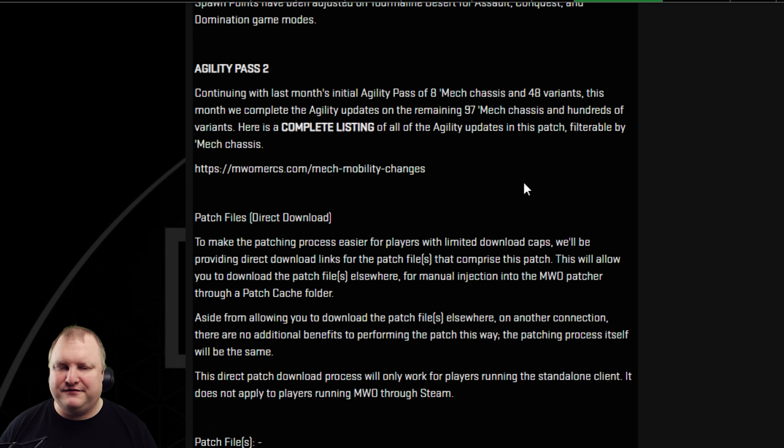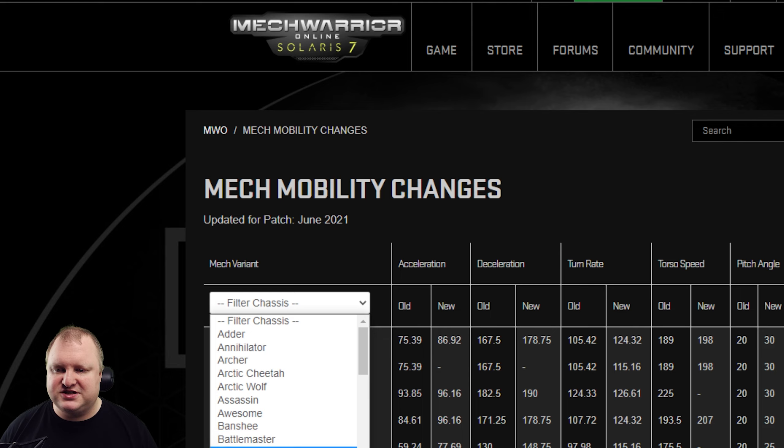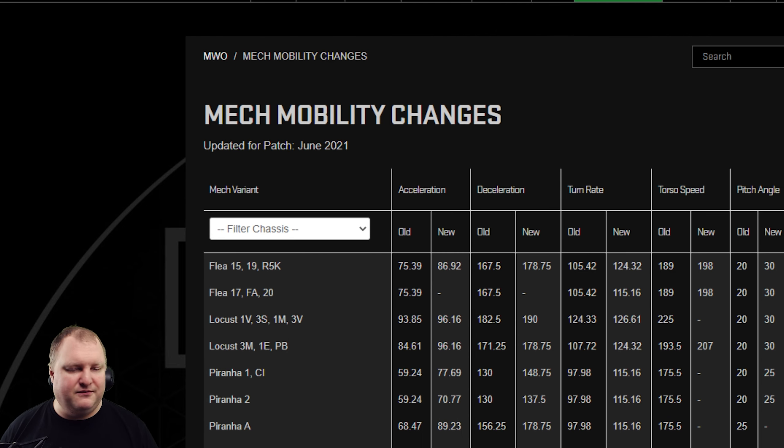Last but definitely not least — Agility Pass 2. Last month they had 8 mech chassis and 48 variants. This time they're doing the remaining 97 mech chassis and all the remaining variants. Here is the complete list of updates, and I'm not going to go through the whole list because that would be nuts. But let's talk about a couple of highlights. You can go to the list and filter it by mech chassis right here, and decide what you want to see.